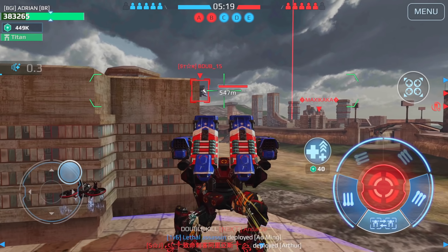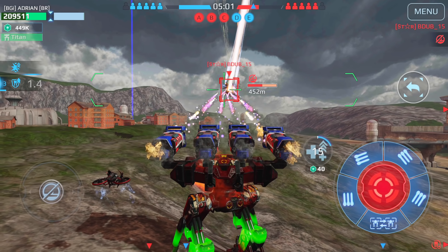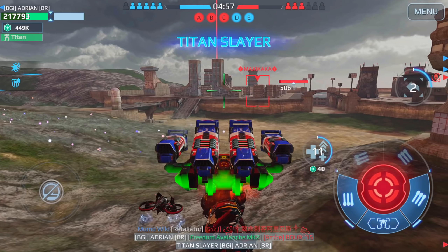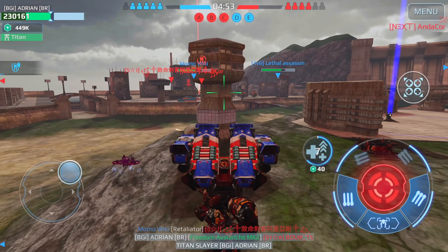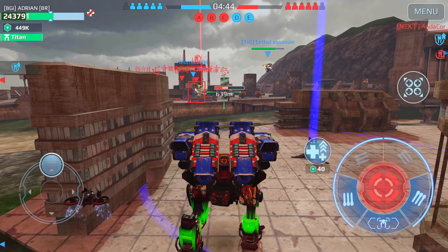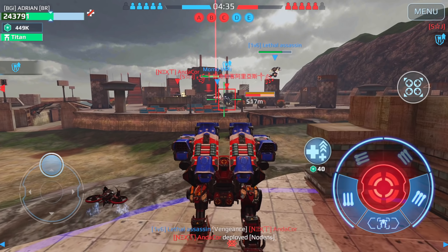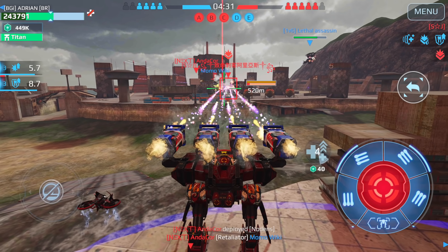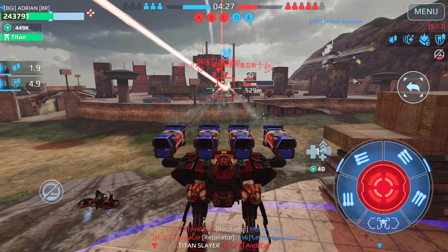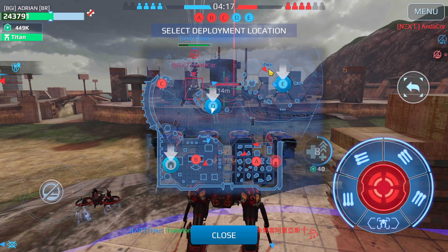That beacon over there isn't being defended. I need to worry about it — this guy is moving in that direction. I'm going to try to stop him. Better to fire everything here; if he takes me out, I still have my Minos. He's taking a lot more damage than he wanted, and I actually took him out. The other thing to be careful of is dropping into a beacon where there are so many players that you get totally wiped out. You have to read the situation carefully.